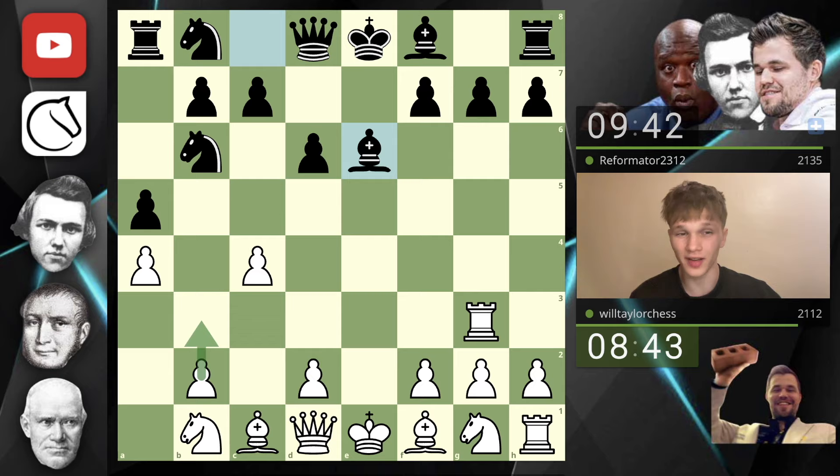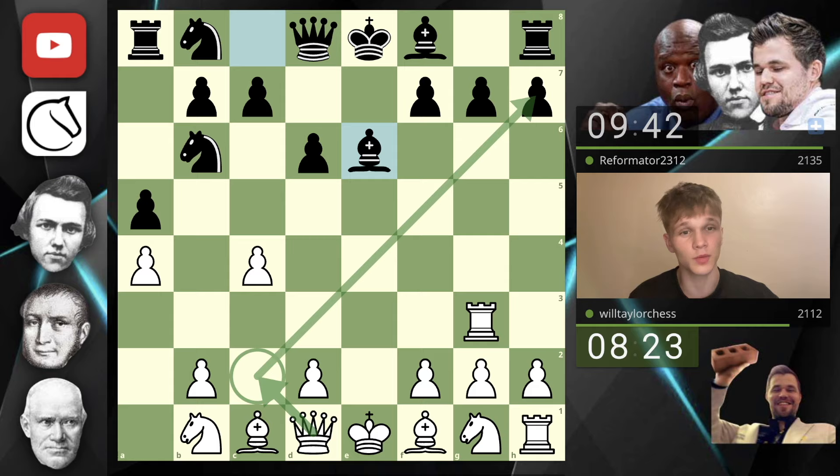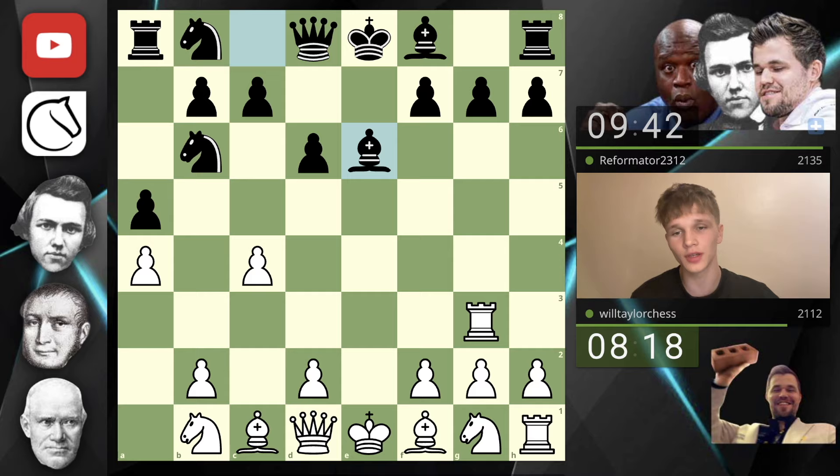They go immediately for my c4 pawn. If I'm being honest I think I might just play b3 — currently this pawn is just hanging. I could play something like queen c2 and then the bishop and queen defend it. I'm not exactly excited about that, although queen c2 could be nice because we get this nice diagonal. Then maybe d4, bishop d3, because the main idea is to go rook g3 and then d4.